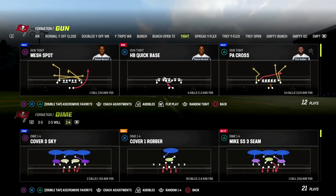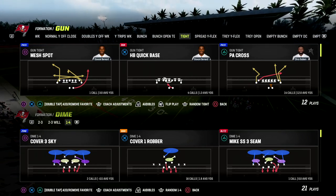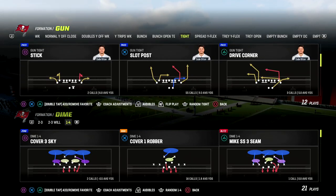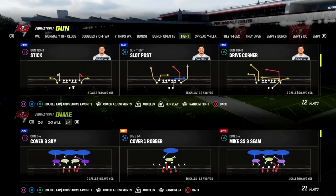In this video, I'm going to be sharing with you the best two-point conversion play in Madden 23 out of the Washington Offensive eBook. If you're new to the channel, make sure you hit that subscribe button. Also, if you want to get my entire Washington Offensive eBook, make sure that you join my Patreon. The link to sign up is going to be in the description of this video.